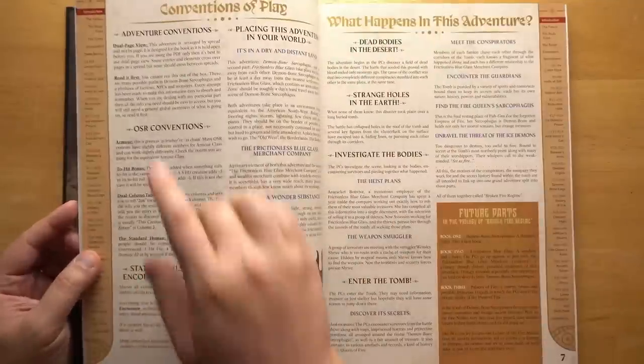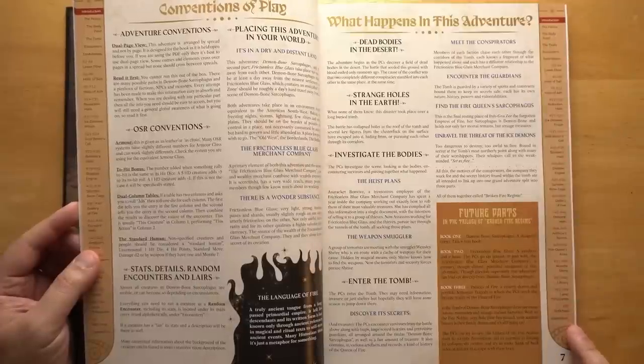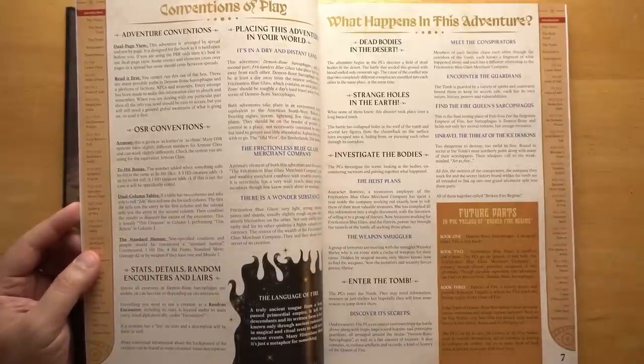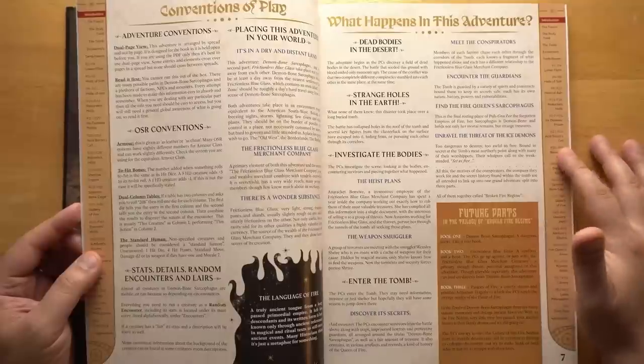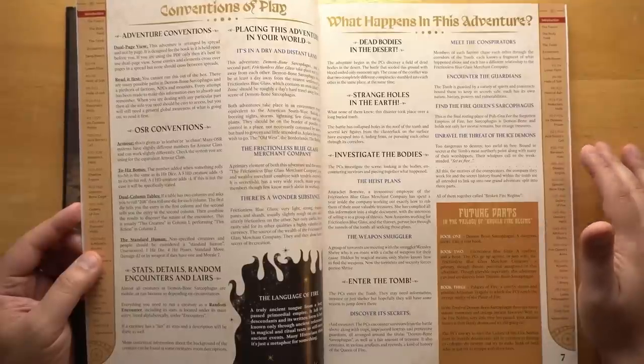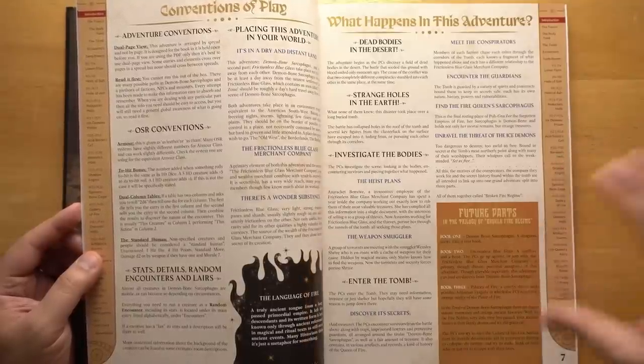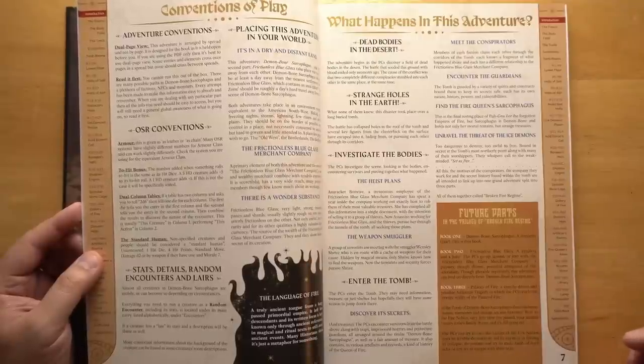I really love these little edge pieces here that show you where you are in the book, so you can see what came before and what came after. I've seen this kind of design used in the most recent version of Pathfinder, and it's kind of nice to see it here too, because you really can see how far you are from different sections of the book and what's coming up.